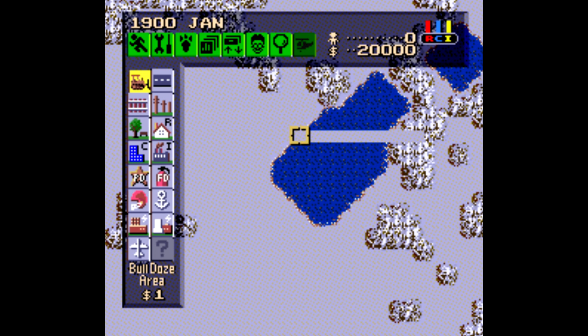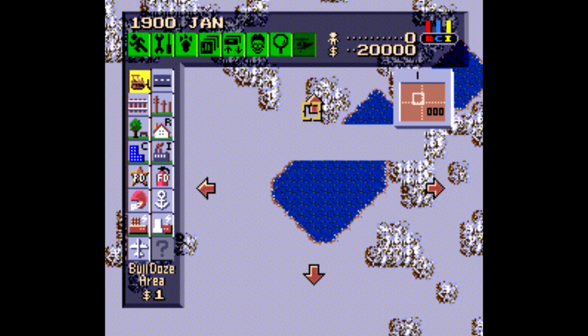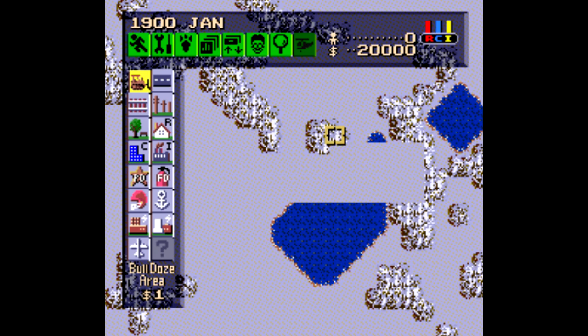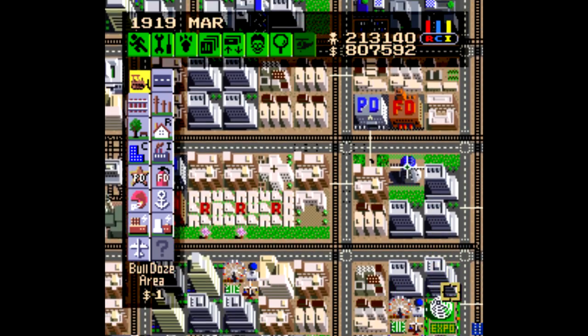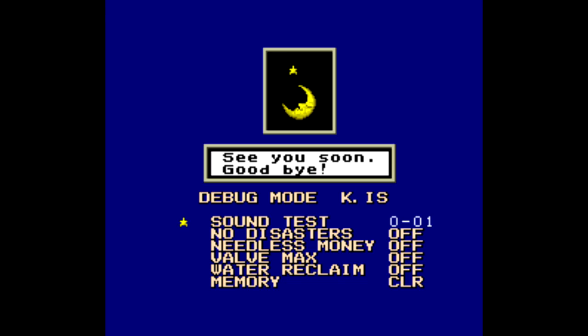In a previous video I talked about the SimCity money code, where you play out a convoluted process over the course of an entire in-game year to get a gazillion dollars. There's another code for this game. Start a new city or load a saved one, and immediately go up and quit your game. When you see the 'See You Soon' screen, take controller 2 and enter: Left, A, Right, Y, Up, B, Down, X, Select, Start, Start, Select, R, R, L, L. And just like that, you've got access to the debug menu.